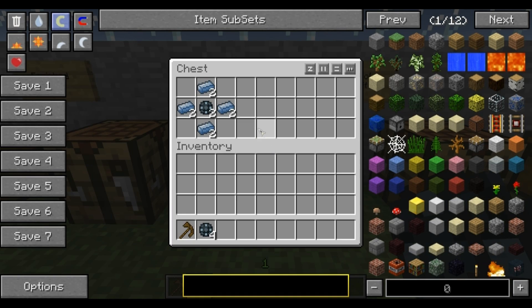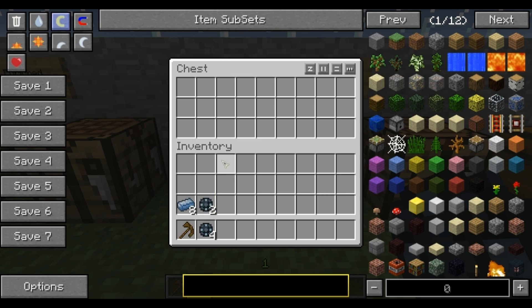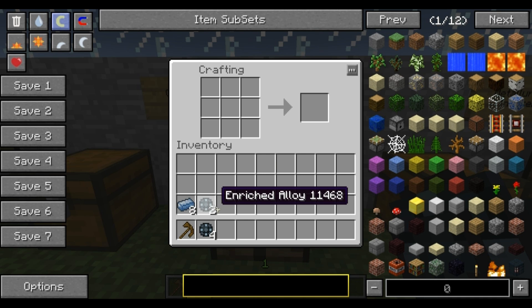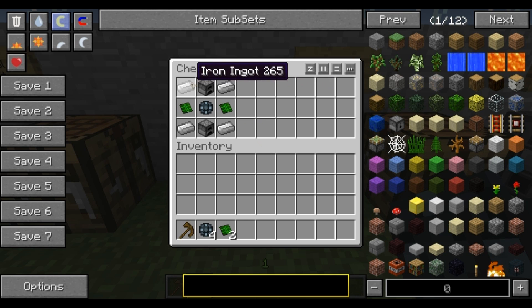To make the control circuit, which is another component you'll require, you're going to need the platinum ingot. You make platinum ingots by simply putting the platinum ore into the furnace. Put these around the side, similar to the previous product, and now you've got two control circuits. To make the infuser, you've got the recipe right here. You do need furnaces — I didn't show how to make those because it's a very basic item everyone should know.